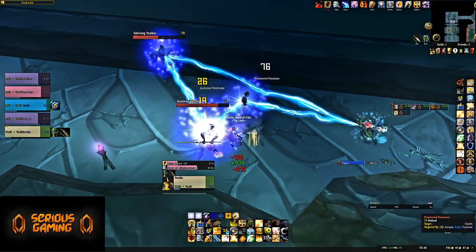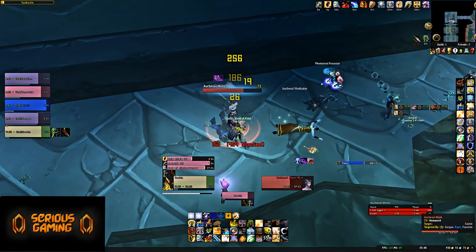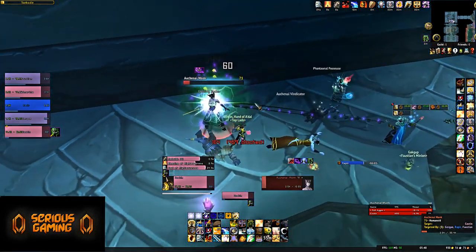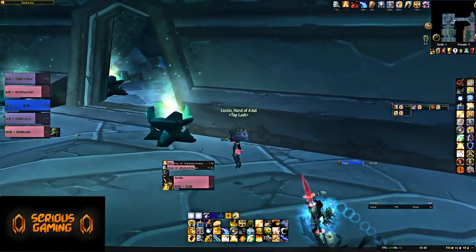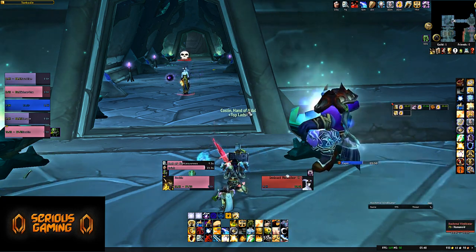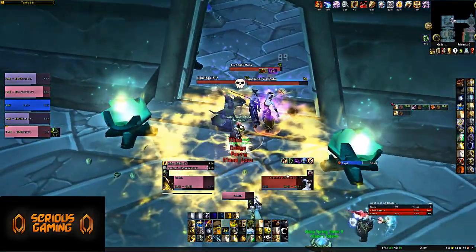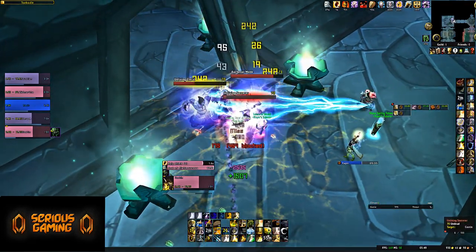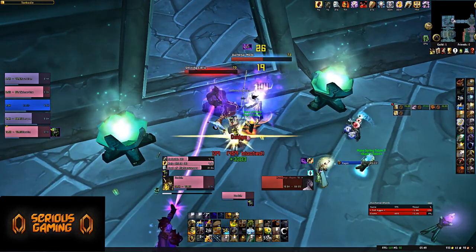At number one, we have Auchenai Crypts Heroic — a bit of a special dungeon that pretty much breaks the rules of how you approach dungeons in the Burning Crusade. For the most part, when it comes to dungeons in the Burning Crusade, you want to go in with some measure of CC if you're badly geared — you bring a mage, potentially a warlock, you CC mobs and take them one at a time. Once you have raiding gear you can just AoE everything down, especially with a Protection Paladin. That's possible for pretty much every heroic in the Burning Crusade, with the exception of Auchenai Crypts Heroic, where it really won't work as well.